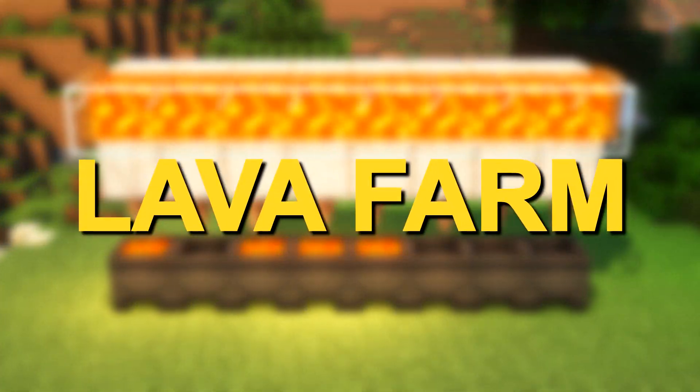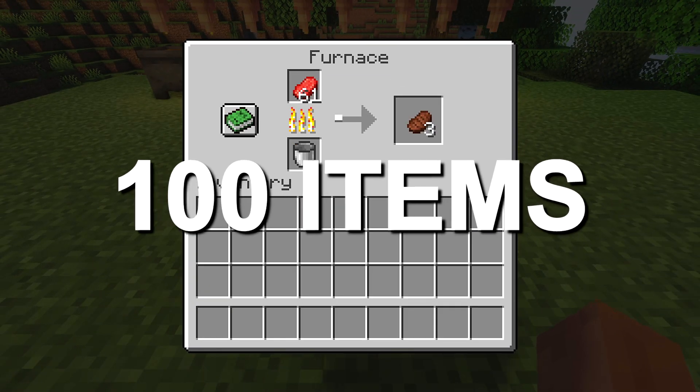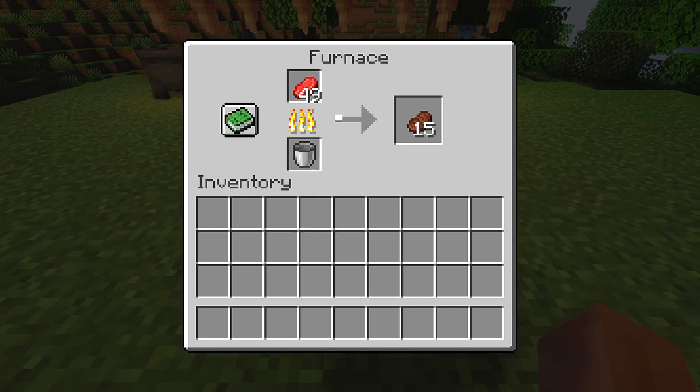This is the easiest lava farm in Minecraft. A single lava bucket can smelt 100 items, making it the best fuel source in Minecraft.